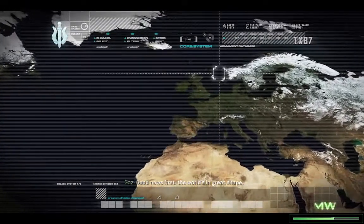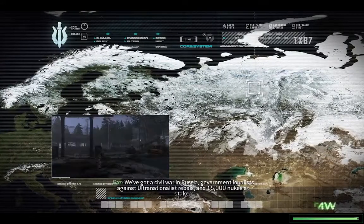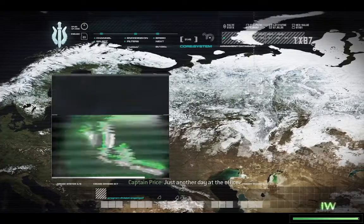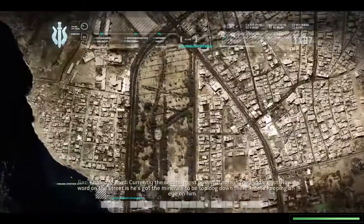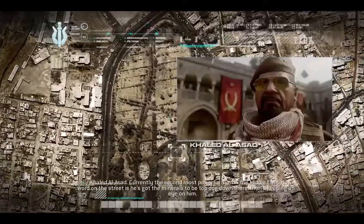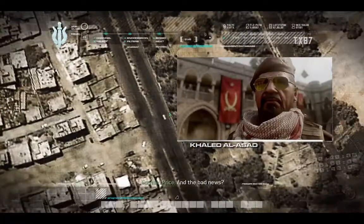Good news first — the world's in great shape. We've got a civil war in Russia, government loyalists against ultranationalist rebels, and 15,000 nukes at stake. Just another day at the office. Khaled Olazad, currently the second most powerful man in the Middle East. Word on the street is he's got the minerals to be top dog down there. Intel's keeping an eye on him. And the bad news?